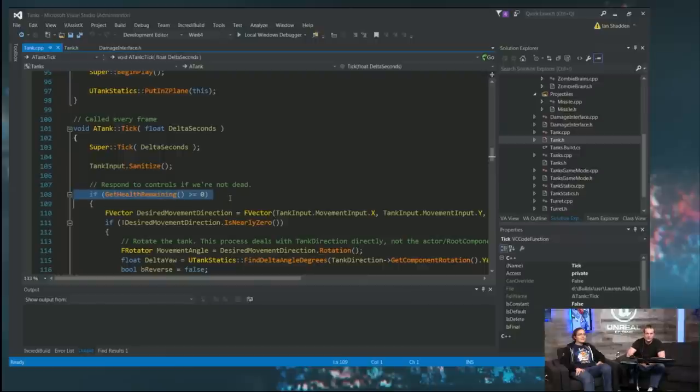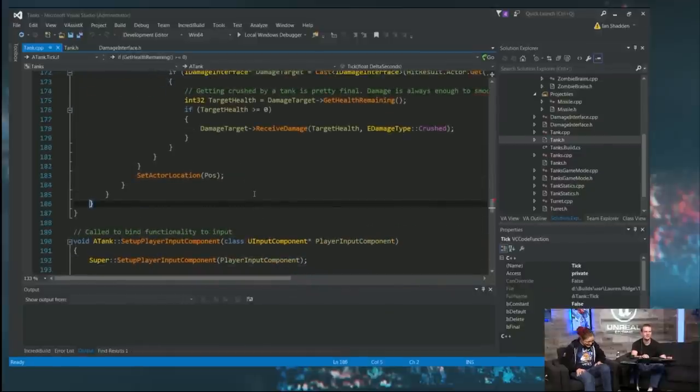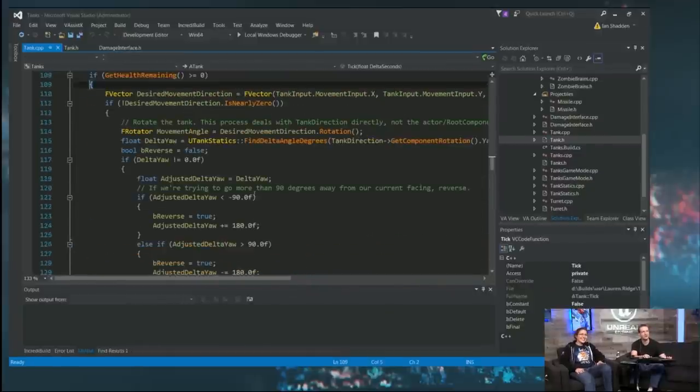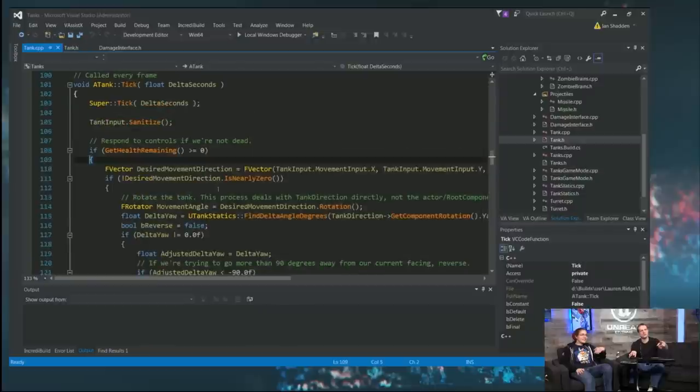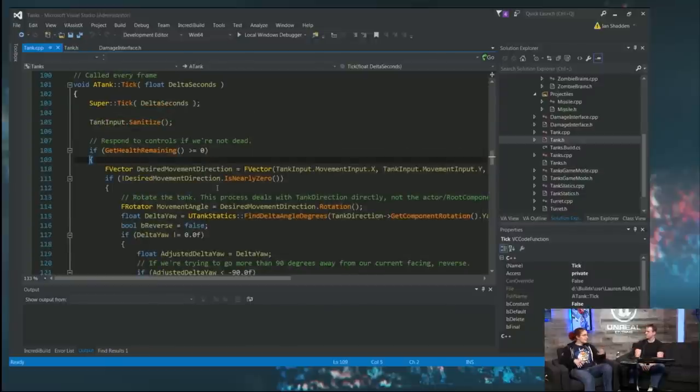Whenever we die, we set our health to negative one — any negative value means dead. Here we're going to shut off our tank controls if you're dead, so you can't be a zombie tank driving around. Basically I just took all of our existing code and wrapped it in an 'if we're not dead' check. You could add an else at the bottom for some sort of effect if health is actually less than zero.